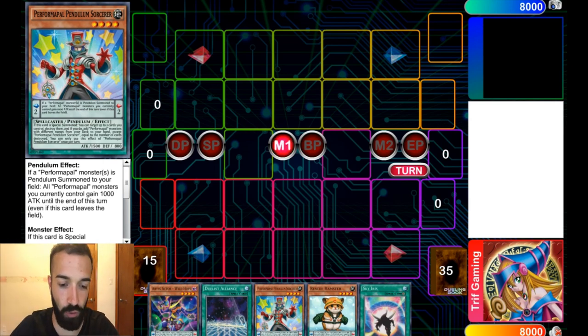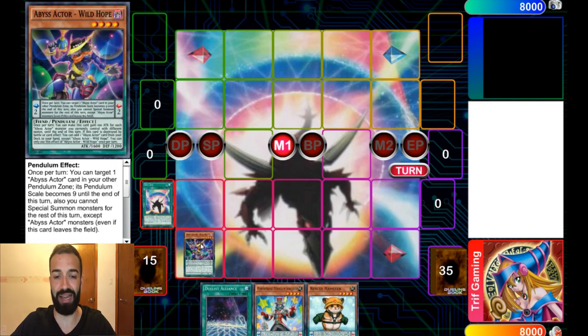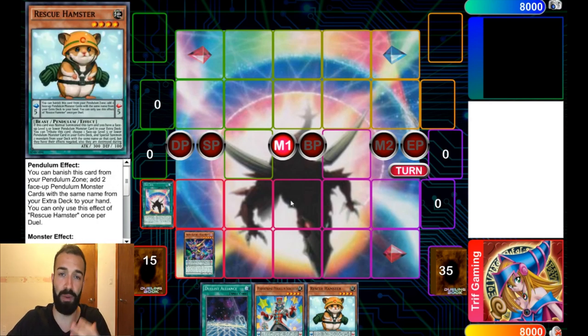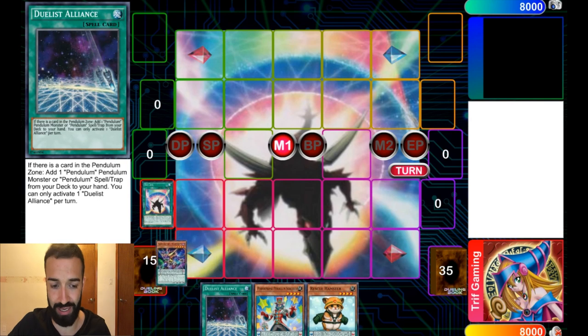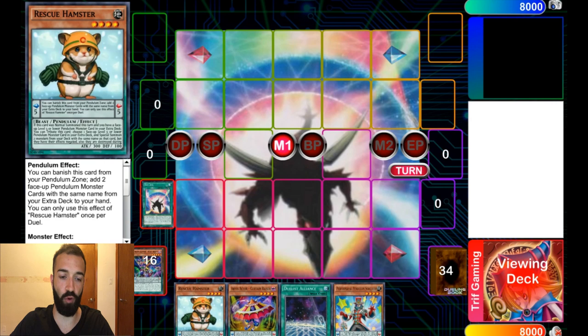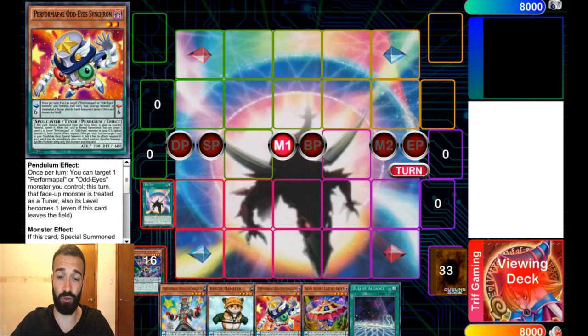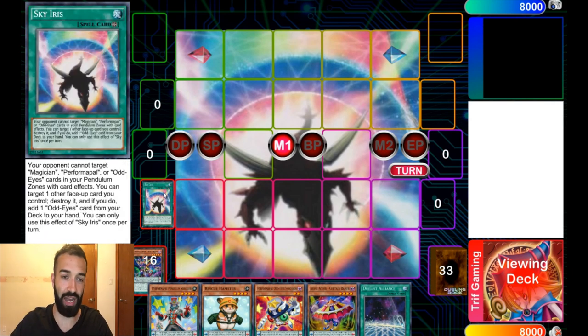You can open whatever you want honestly. The idea behind the deck is you have about 15 cards that are good when they get popped. For example, Wild Hope gets a plus one when it's popped, Hamster gets a special summon of 2 monsters when a card is popped. And you have 12 cards like Sky Iris, Luster Pendulum, Duelist Alliance, etc. It's a combination of those, really utilizing Performapal Pendulum Sorcerer — it's the best pendulum card in the game when it resolves in the correct deck.